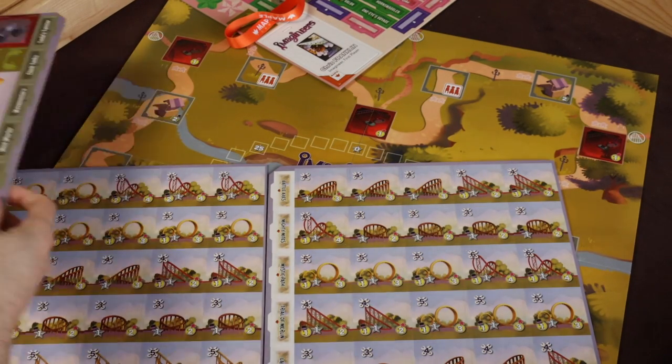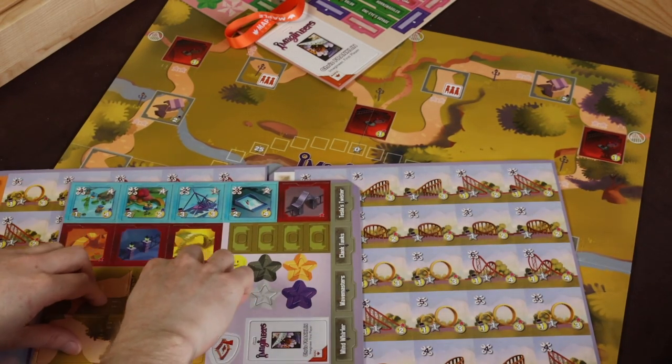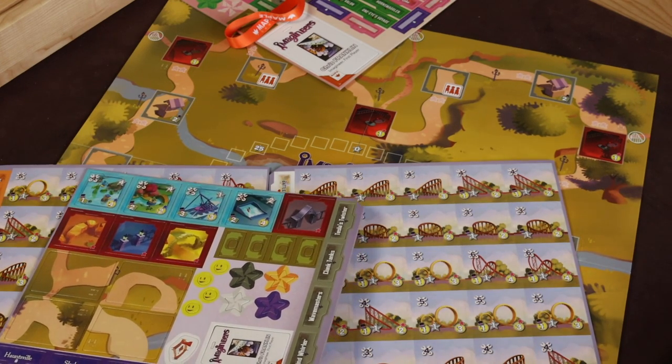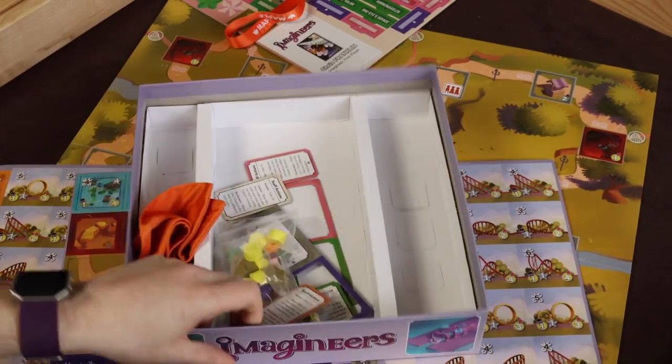We also have roller coaster entrances, a couple more attractions, markers, and path tokens. The path tokens can be placed over spaces if you don't have the right number of players — you'll remove a few attractions from the board. There's also an alternate first player marker if you don't want to wear the lanyard, and some more name tokens.